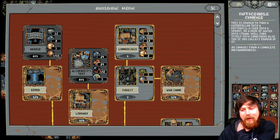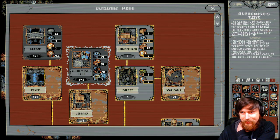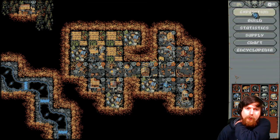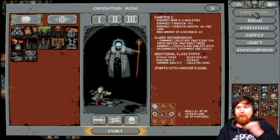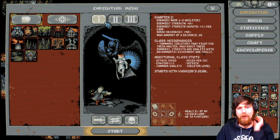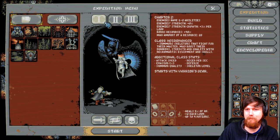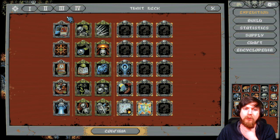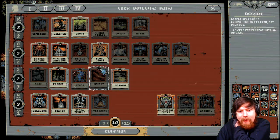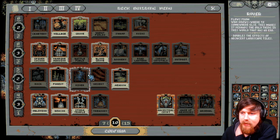I don't have any so I can't remember the name — it doesn't tell you on here. Let's go figure out what the river card does. We'll try it on chapter two because we beat the boss on chapter three three times, and then they're just done. We want to be fighting big groups of enemies. The river card doubles the effects of adjacent landscape tiles.